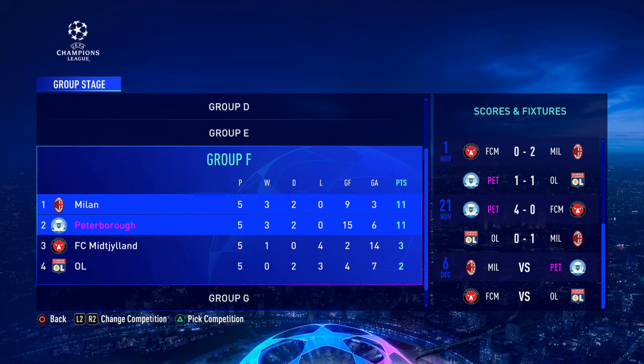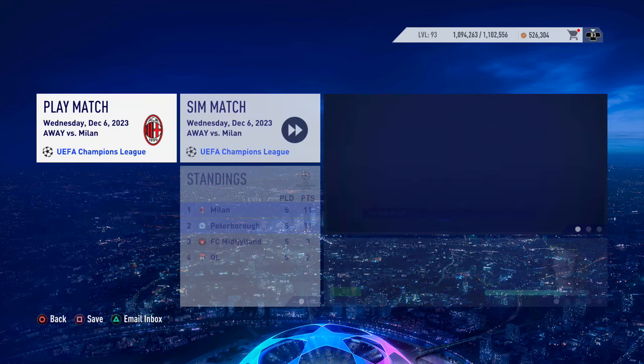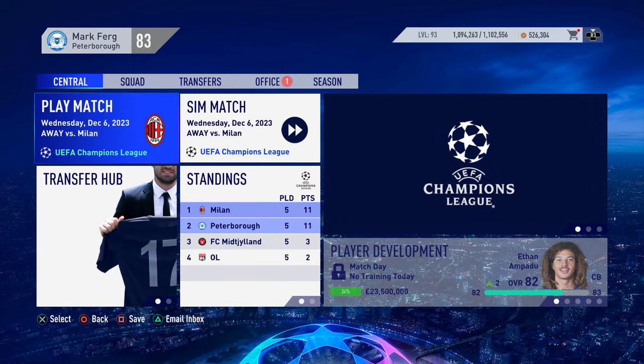We are about to play our final game of the episode — the final group stage game in the Champions League. I have no idea why we are second; our goal difference is nine, theirs is six — we should be top. Anyway, we're going to the San Siro in a table-topping clash — the winners top the group. AC Milan's team is pretty much unchanged. They've got Donnarumma, Conti, Romagnoli, Koulibaly, Alaba, Thomas Partey, Zielinski, Cruz, Sousa, Cotrona and Calhanoglu on the left.